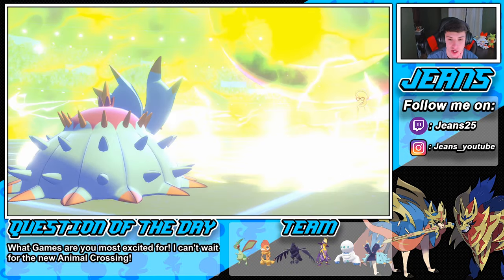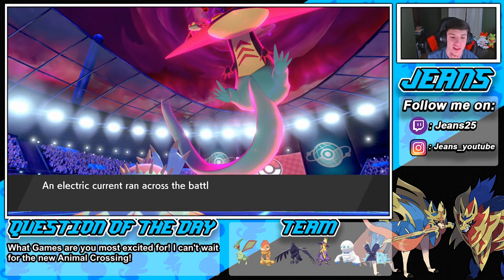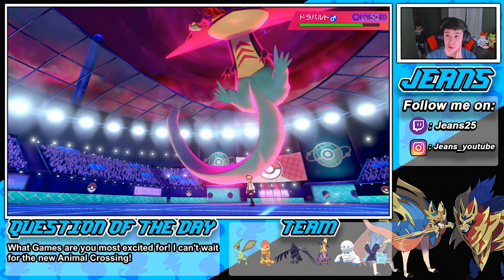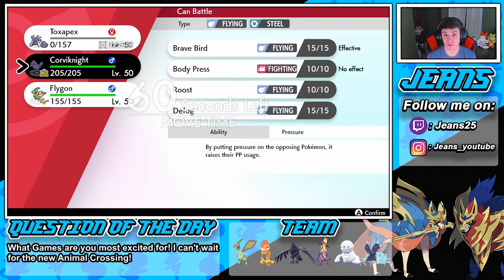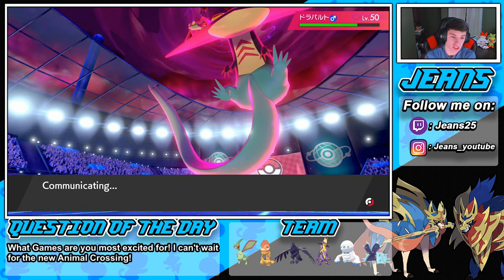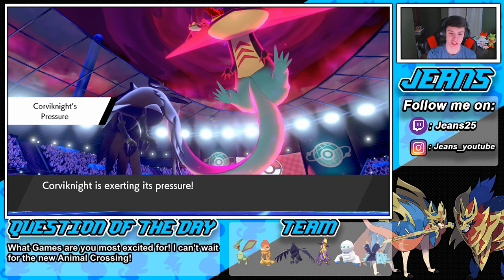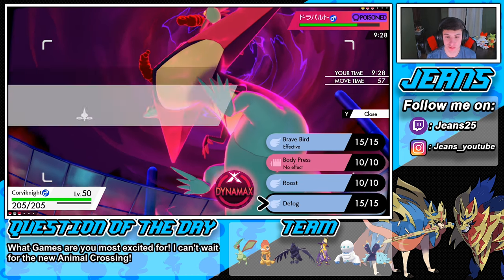We go into Corviknight — he's super effective to both our remaining Pokémon. We might just use Roost to stall out some Dynamax turns. We got that Toxic off on Dragapult which is huge, and the pressure is on. We go for Roost. Defog also blows away screens, which is a nice bonus.